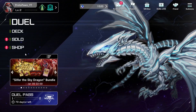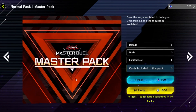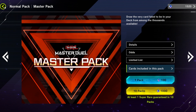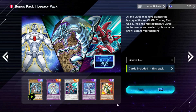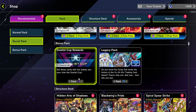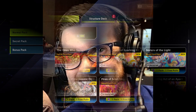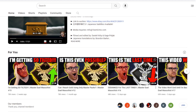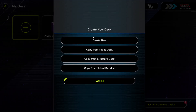Welcome to Yu-Gi-Oh! Master Duel. In this series, we're going to be taking on what has come to be known as the Masochist Challenge. In this challenge, we have to build a deck based on cards we pull from the Master Pack. Every time we win a duel, we can purchase one of these packs. We can also pull from the Legacy Pack anytime we collect a Legacy Ticket. Unfortunately, we cannot buy Structure Decks or pull from Secret Packs unlocked by Ultra Rare and Secret Rare cards. All credit for this challenge goes to the YouTuber Simo, who came up with this idea — the whole point being to build a deck with random cards and see how far you can climb the rank system. And with all of that out of the way, let's get into it.